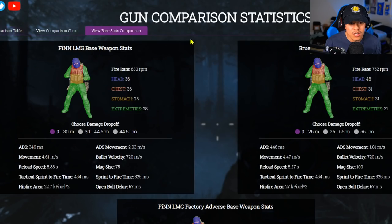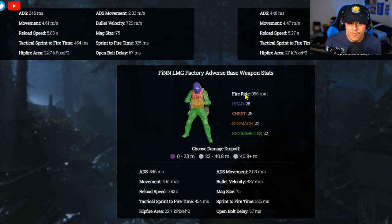For the Finn LMG base weapon stats: 36 to the head, 36 to the chest, 28 to the stomach, and 28 to the extremities, with a fire rate of 630 RPM. The Bruen is a different story at 752 RPM: 46 to the head, 31 to the chest, 31 to the stomach, and 31 to the extremities. So the Bruen body shots aren't great, but headshots give you the best results.